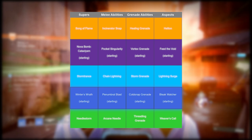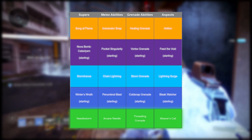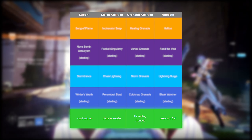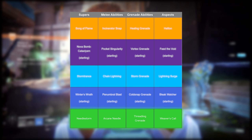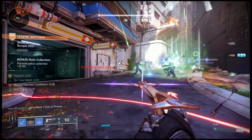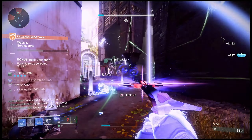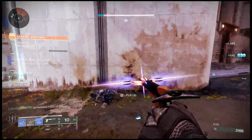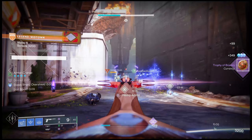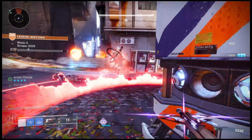For strand we have Needlestorm — amazing for single-target damage — Threadling grenades for more buddies, Arcane Needle giving three melee charges with sever, and Weaver's Call so we make more threadlings when we use our class ability. This build gives us three out of five warlock buddies. I wish I could figure out how to get all five — arc buddies, Bleak Watchers, Hellion, Threadlings, and Child of the Old God — that would be hilarious, and I can't wait to figure it out when prismatic launches.